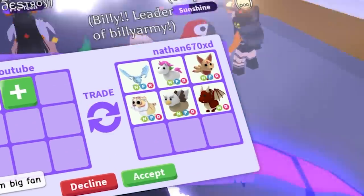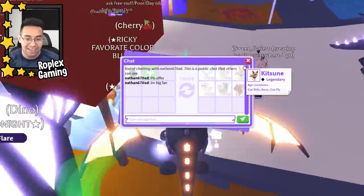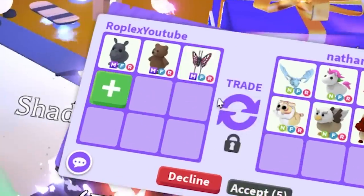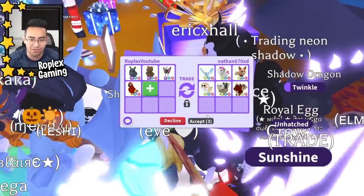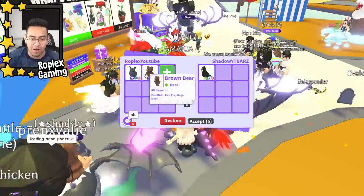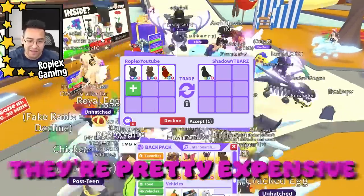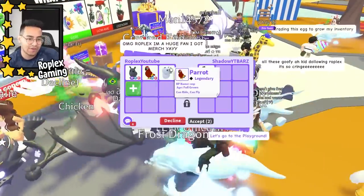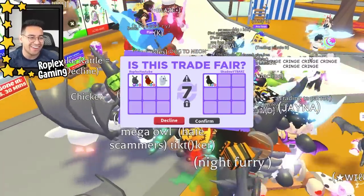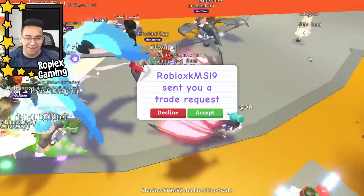Nathan 670 XD is putting up a neon frost dragon, neon unicorn, and some other pretty good neon pets. We're gonna offer back: mega rhino plus mega brown bear, mega 2022 uplift butterfly, and a parrot for his neon frost dragon. He got rid of it though. Another guy wants me to offer — I'll put up a mega brown bear, a parrot, and a ghost vehicle. He declined it.